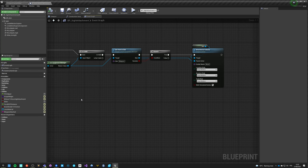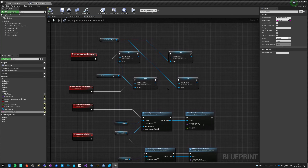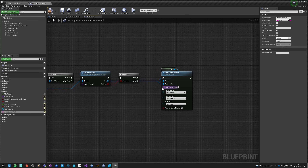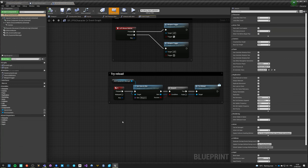The target attachment is self and the parent actor is the weapon. The attachment point is the tricky one. We'll snap and keep world - this should be a variable and it will be 'attachment point.' This has to be exposed on spawn and instance editable, so we can change it at runtime. Each attachment could attach to a different point. Now we have to go into our player.